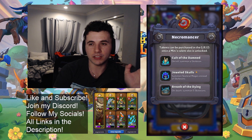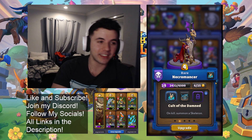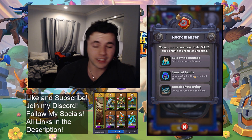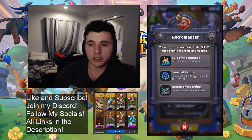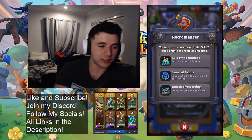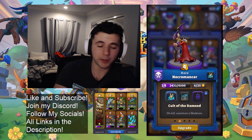Next up, Jeweled Skulls — definitely the best one. Summons mages instead of skeletons. I don't have this one unfortunately. I really really want it, so I'm going to be trying to get my necromancer to epic just to unlock this talent, but that's going to take forever. Mages are way better than regular warriors, and specifically in an abomination matchup — abomination will pull the mages first and then take one or two hits before he summons another mage, which saves the necromancer. Finally, Breath of Dying — on death, seven to five skeletons. Worthless, don't take it. Pick the other two.